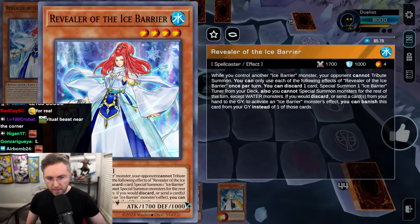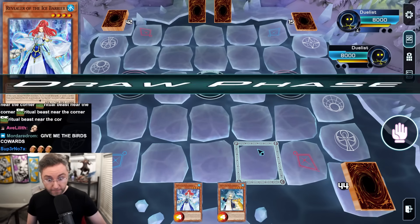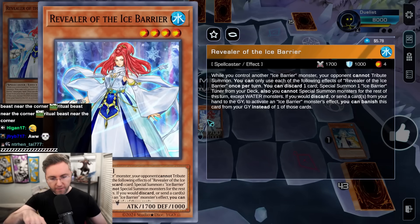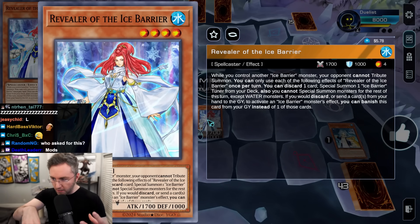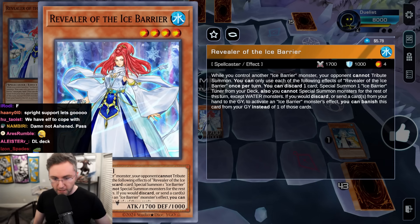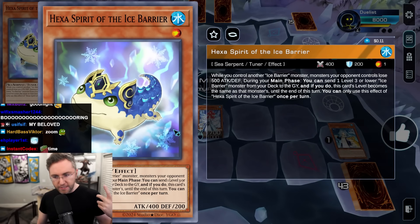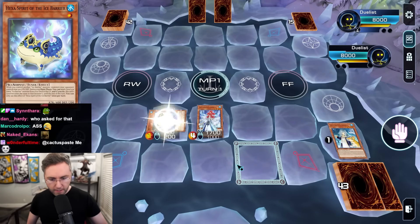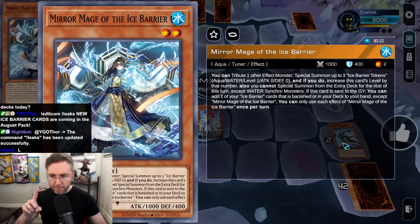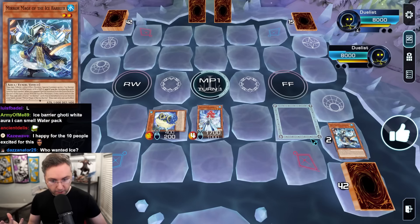We're going to be using the Revealer of the Ice Barrier to discard a card to special summon an Ice Barrier from the deck. And if you have her in the graveyard, she could pay the cost of discarding from the graveyard instead of from the hand. So she works with herself. We're going to summon from the deck a little frog-looking thing. This will send from the deck to the graveyard like a Swap Frog, which will activate and send the Mirror Mage of the Ice Barrier from the deck to the grave.